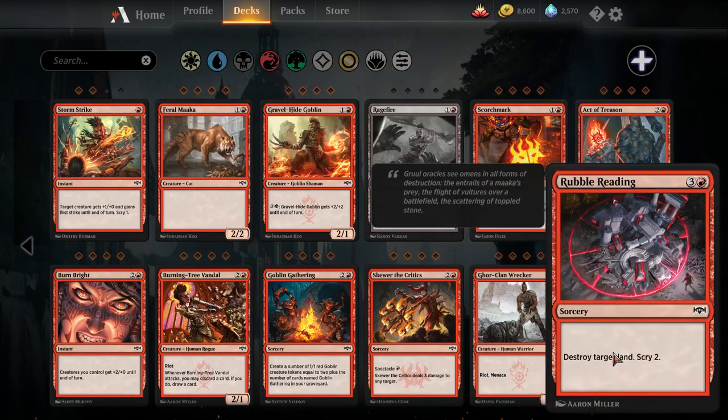Rubble Reading — completely unplayable. Four mana sorcery, destroy target land, scry two. You're killing their land, which they paid zero mana for, and you're paying four mana. Sure, this is going to be great when your opponent's mana screwed, but you're probably going to win that game anyway.